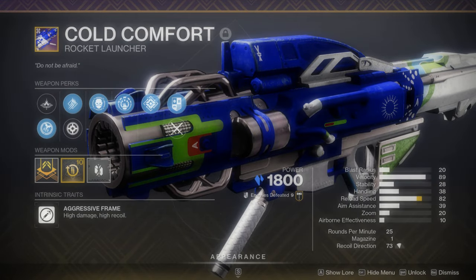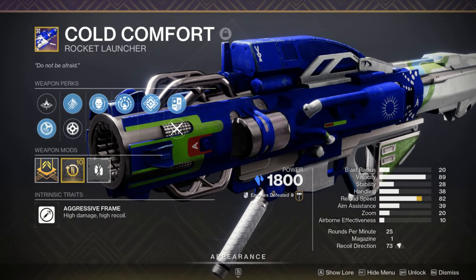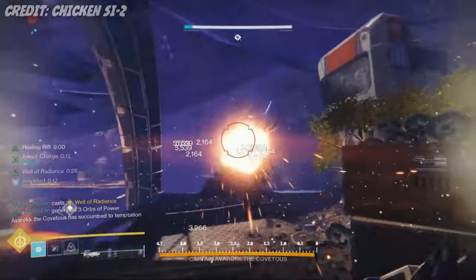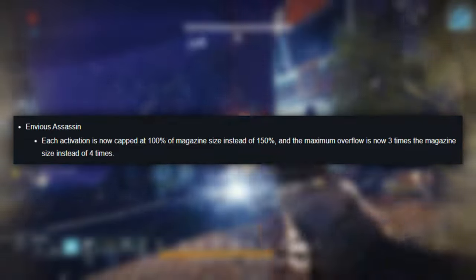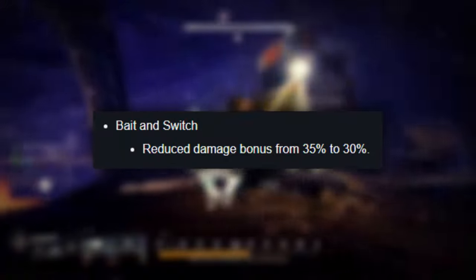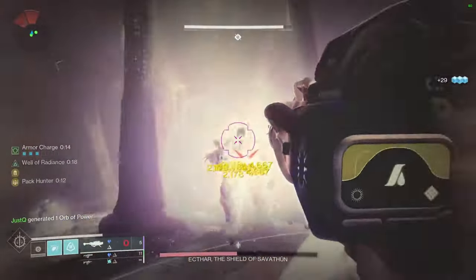Our next weapon comes from Ghosts of the Deep, which was actually supposed to be the farmable dungeon this week, but has been changed in favor of Prophecy due to the loot refresh happening on March 5th. The Cold Comfort rocket launcher is widely regarded as the best rocket in Destiny, topping even the likes of Apex Predator and Crux Termination, due to its unique combination of ammo capacity and DPS potential. In Column 3 we have Envious Assassin, which will be nerfed slightly on March 5th to overflow the magazine to two rockets after securing kills with other weapons. And in Column 4 we have Bait and Switch, which will provide a 30% damage bonus after the nerfs on March 5th as well. Despite these changes, this rocket will still remain best in slot due to the synergy these perks have with the Ghosts of the Deep origin trait.